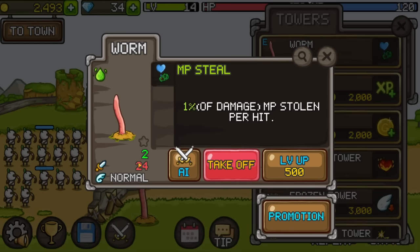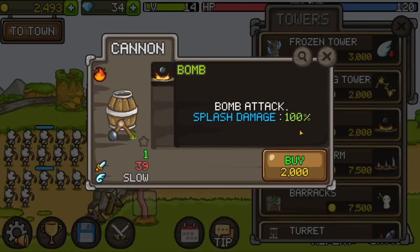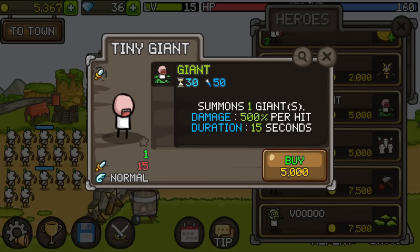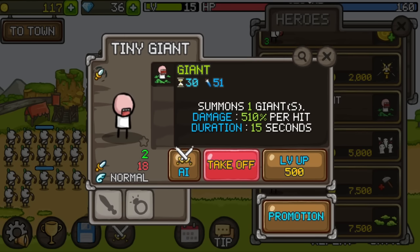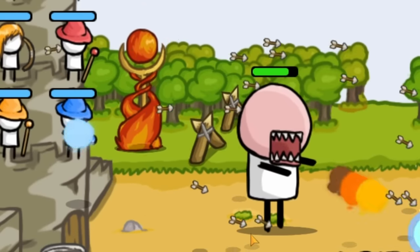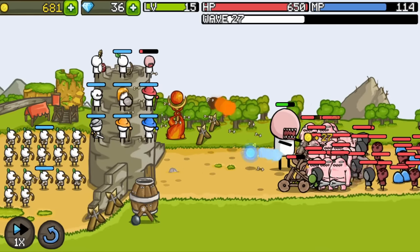I feel like it might be time to retire the worm. He does good damage but I feel like I can get a unit with better skills, like a cannon that deals splash damage. Let's upgrade it already — it almost does 50 damage. And if I activate it... yes, I can summon my own giants! This is the best thing ever. Tear them apart!